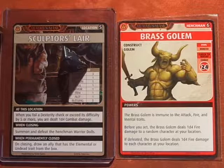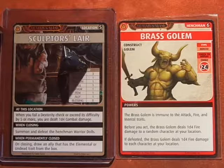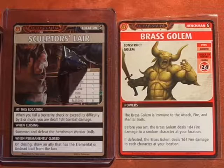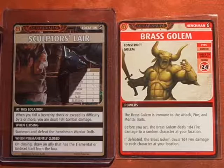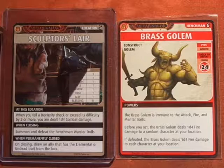Now, what I'm going to do — I have an Acid Splash, but he's immune to the attack trait, so that really sucks. He's immune to attack, fire, and mental. Fortunately I have the Explorer's Staff in my hand, so I can use my melee, which is a d8 and a d6, and I'm going to discard this card to add another d6. I also have the ally Idori in my hand — I'm going to recharge her in order to add a d4.